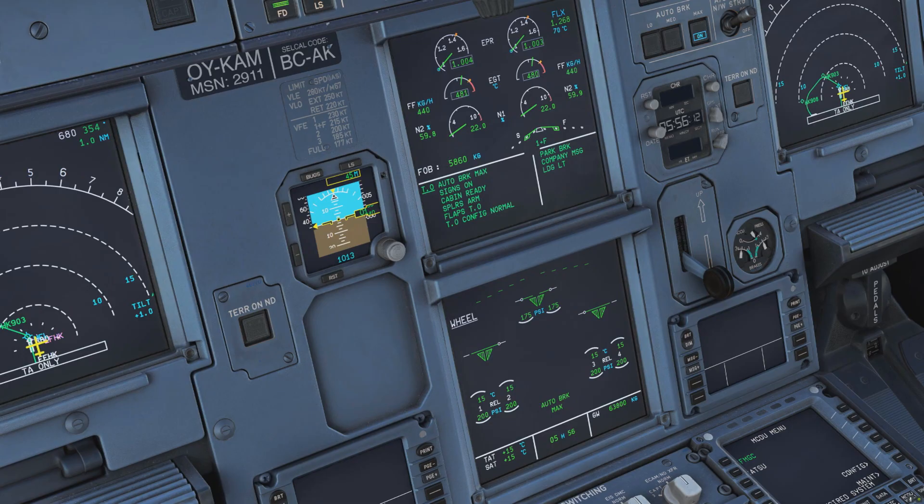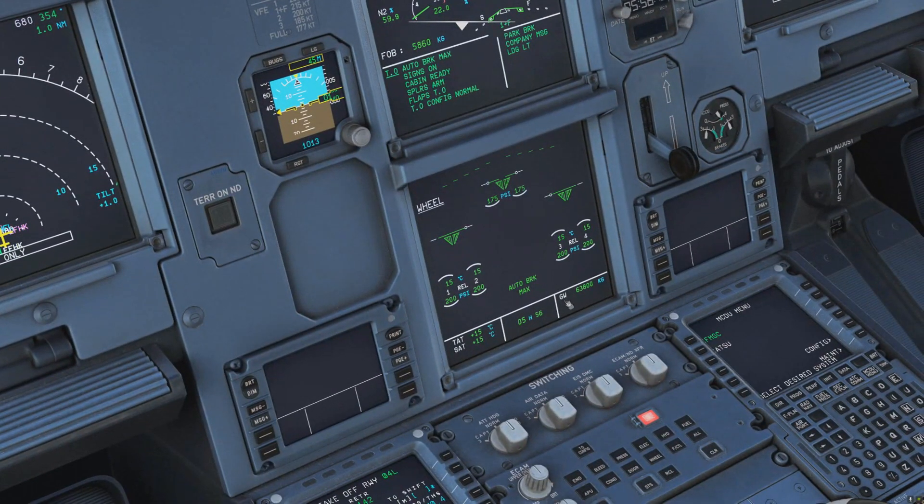On the A320, if you look at your gross weight — at this moment it's 63.8 tons — if you take the gross weight in tons and multiply by 30, that will give you your landing distance on a dry runway with autobrake low. For example, if you have a landing weight of 60 tons, that gives you 1800 meters of stopping distance. In this case, rounding up to 64 tons, that's around 1900 meters. This is a rule of thumb, so it's not very accurate, but it gives you a rough idea of the ballpark figure you should expect. I find it quite useful.